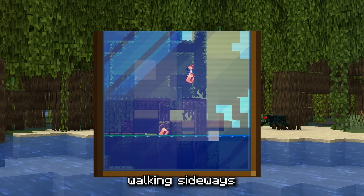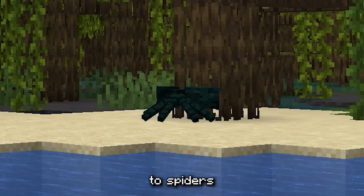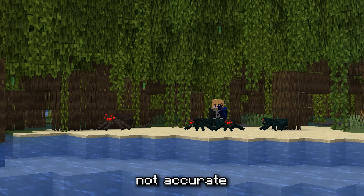In the video, it shows crabs walking sideways on blocks, and Mojang would have to code that, and then they can just copy that over to spiders, or we can finally get rid of the ugly animation for spiders. Like, this is not accurate.